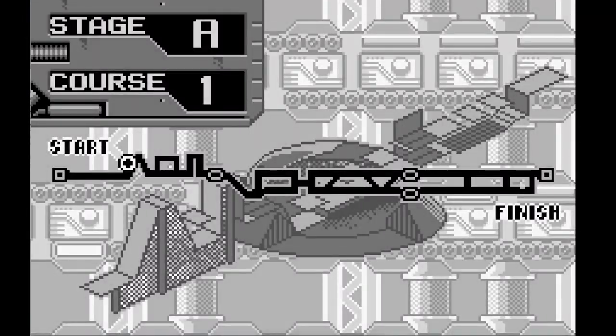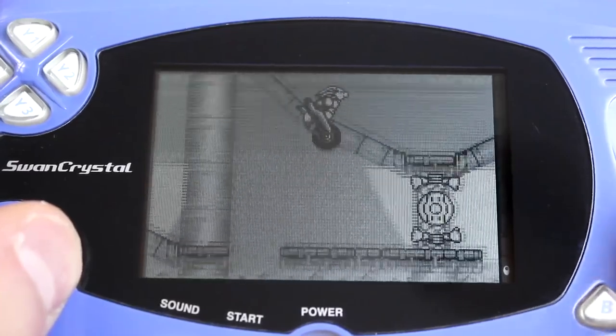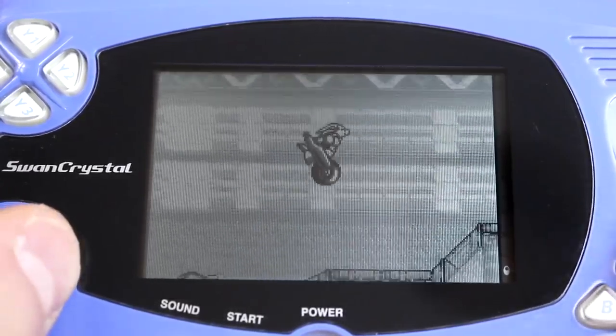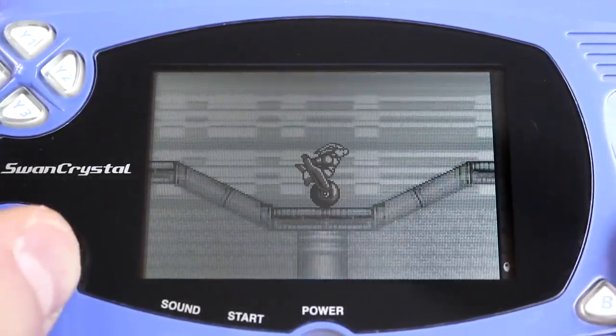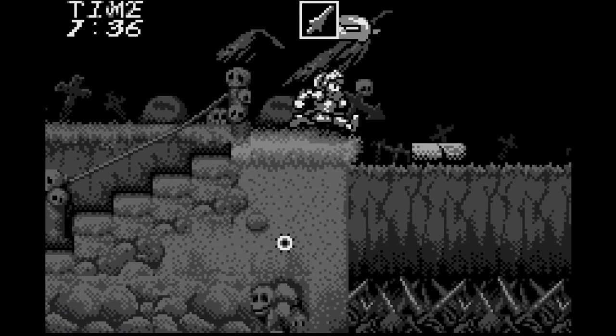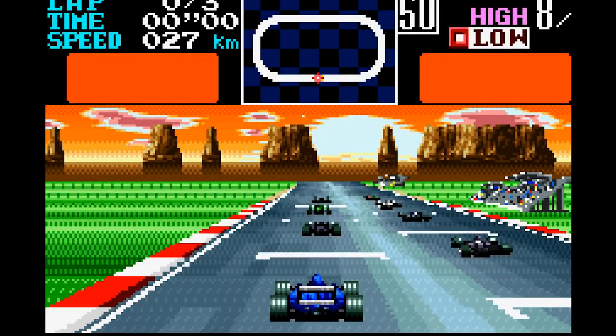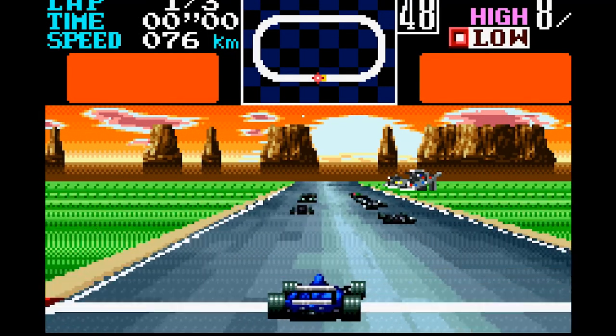You pick your mechanized anthropomorphic animal and you select a level. Your character is thrust into the stage and you race through looking for checkpoints that also function to refill your health. Now I've completed this game, and when you replay a level, all the numerical checkpoints just appear as health stations. I wanted to showcase the checkpoints as if I was playing it for the first time via emulator, but then this happened.